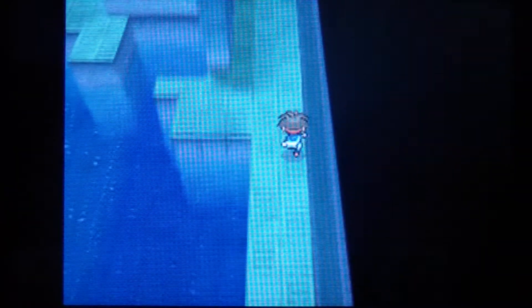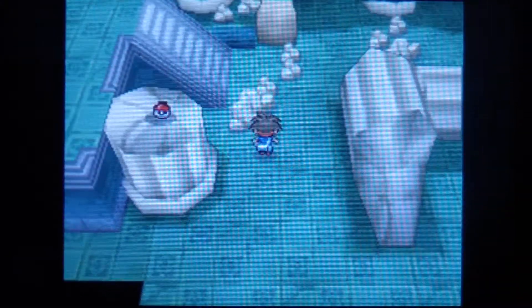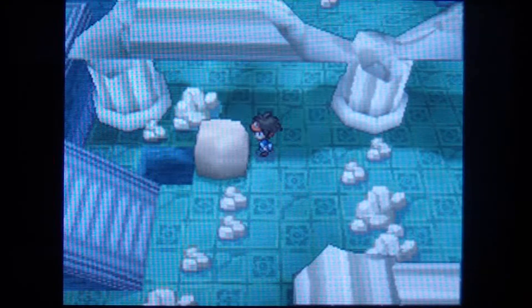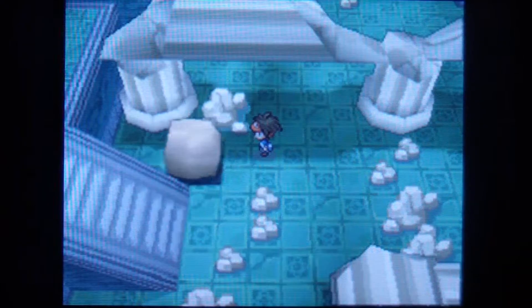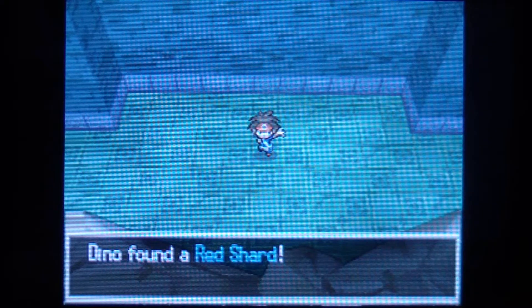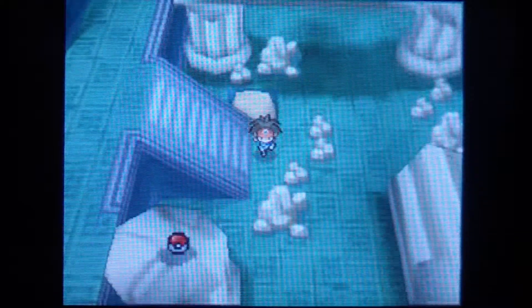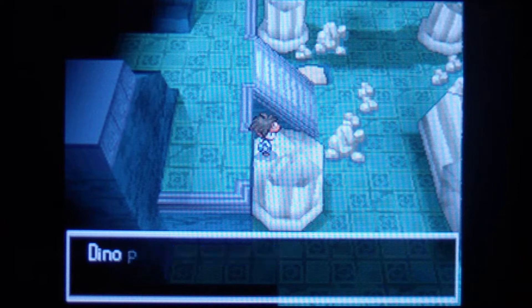Looks pretty cool. We are going to be catching Zekrom, and he's a legendary Pokemon that's actually pretty strong, but he's actually pretty easy to catch as well. First, I'm going to move this boulder, and right here you can get yourself a Red Shard — it's hidden on the rock. Let's go up, and you can get yourself an Ultra Ball.